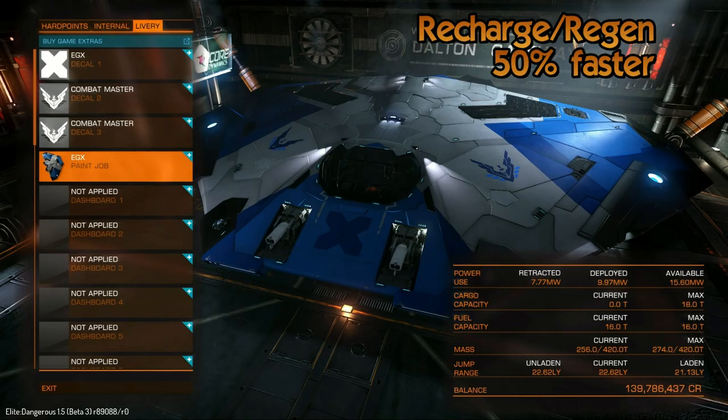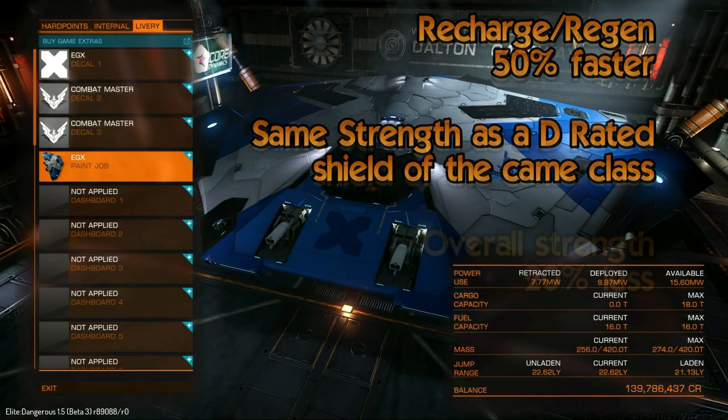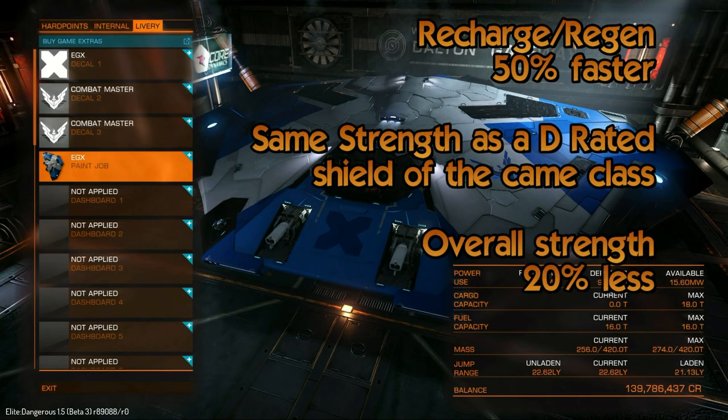How does the strength of the shield work out? It turns out that the shields are the equivalent of a D rated shield of the equivalent class. So a C4 Biweave shield generator will be the same shield strength as a D4 standard shield. So equivalently, you're losing about 20% of your shield strength compared to the standard A rated shield.